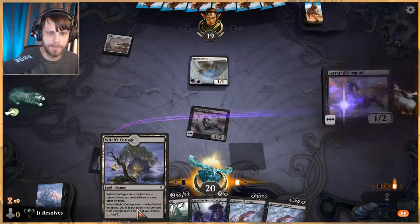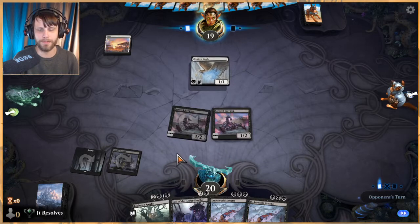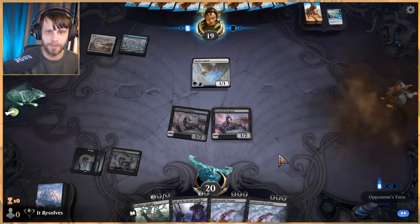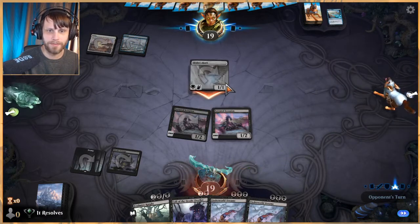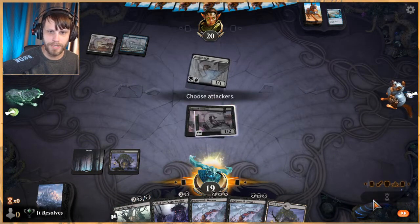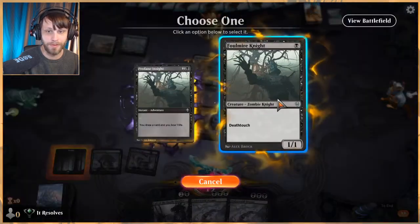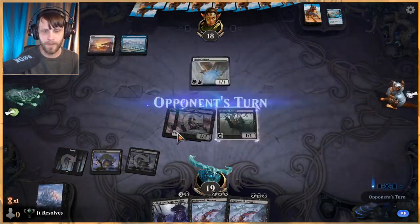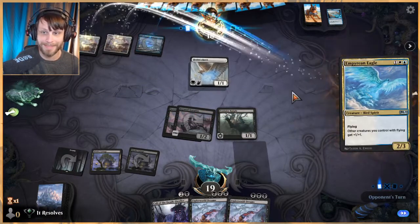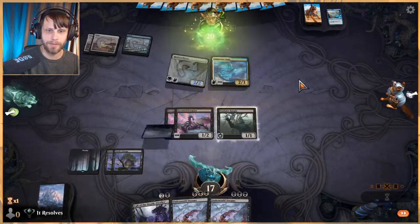Play the Scorpion and the Cottage — unfortunately we don't get any value off this, but we do need to hit our land drops. One more land would be great so we can get Underworld Dreams set up. This is going to be a very tough matchup though — this is blue-white flyers. We generally have a very rough time against flyers decks because we really don't have a ton we can do against them other than Drag to the Underworld, which is a four-of in the deck, but that's it.